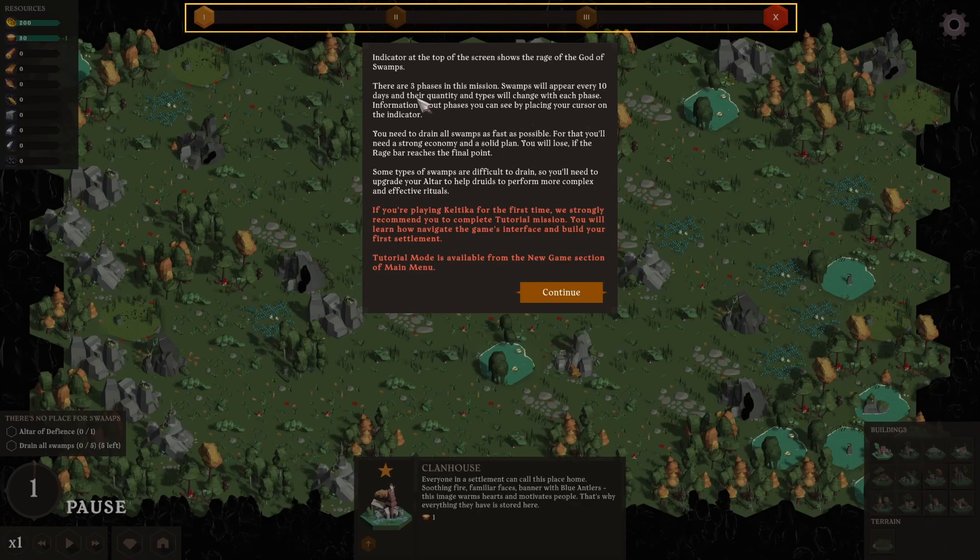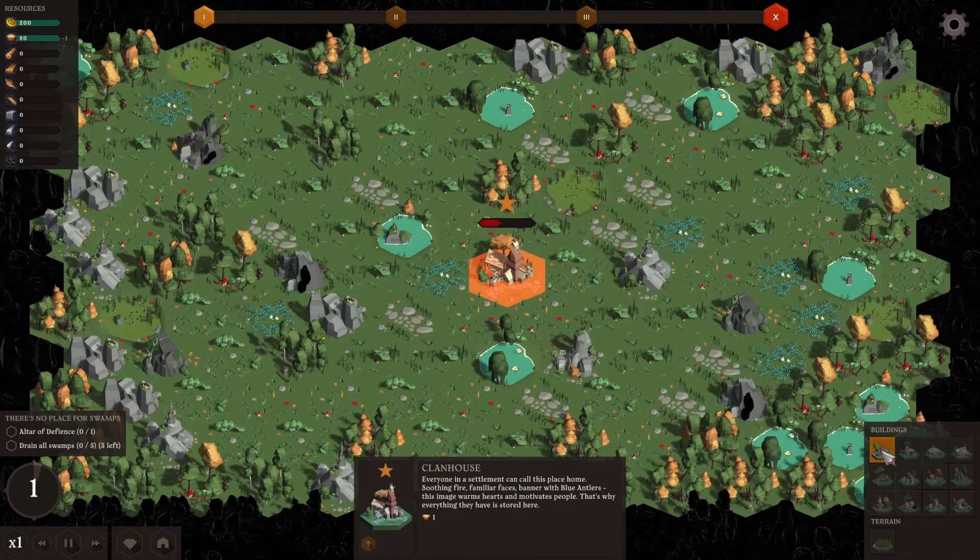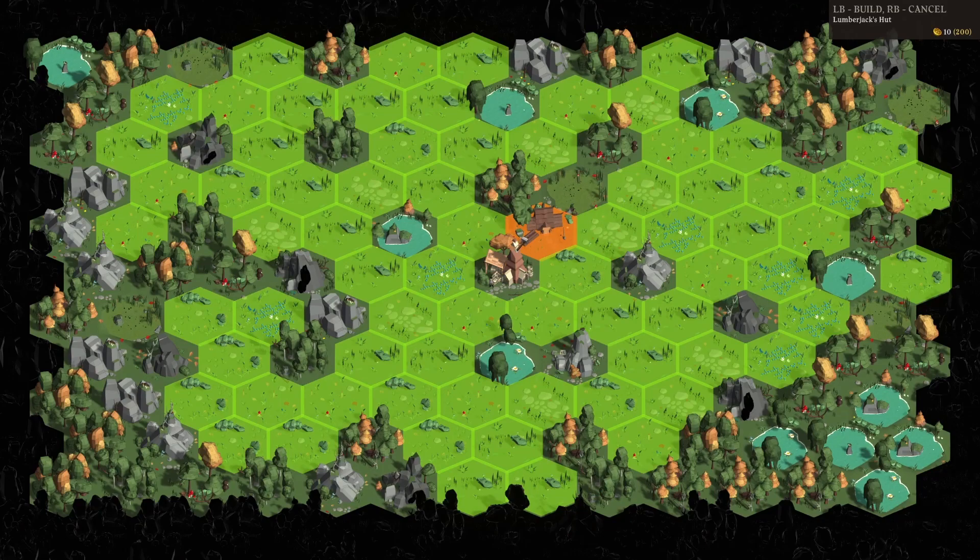There are three phases in the mission - swamps will appear every 10 days and their quality and types change with each phase. You need to drain all the swamps as fast as possible - for that you'll need a strong economy and a solid plan. You will lose if the rage bar reaches the final point. So we need to build a lumberjack's hut - let's go right here.